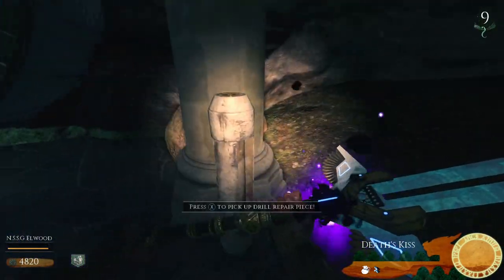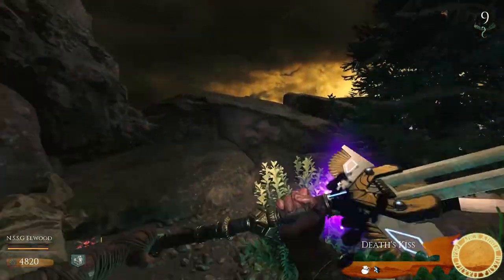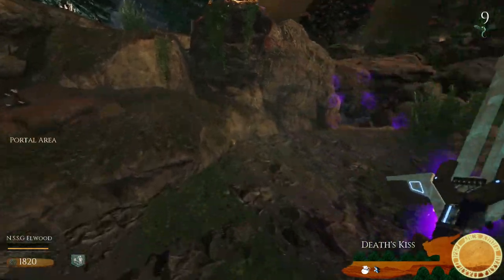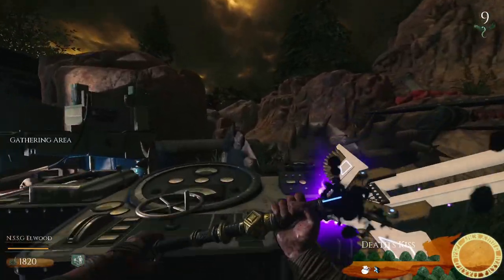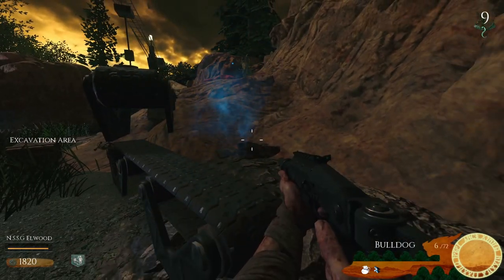One's in the temple on the right hand side of the portal. One's just past power and it's just in the garden on the left hand side. One's behind Stamina Up, just to the left. And the last one is to the left hand side of Deadshot, just here. Head back to the excavation area and fix the drill. This will get the machine running and every now and then you'll be rewarded with a random gift.